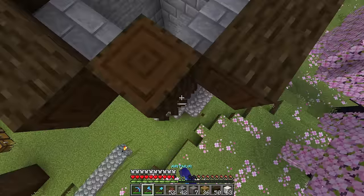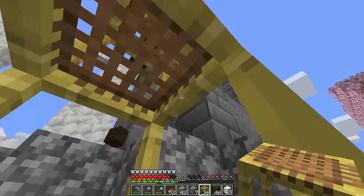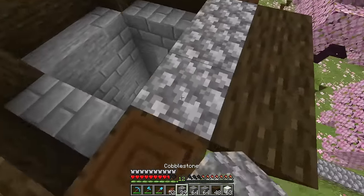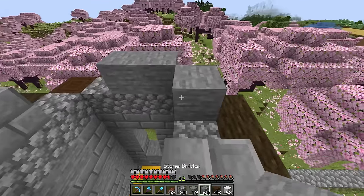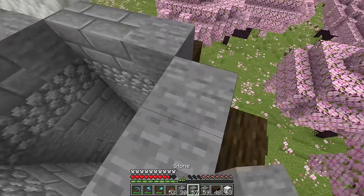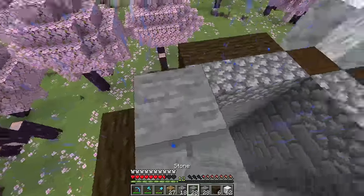I want a tall tower, but I don't want it to be too same the entire way up. To break it up and make it look a little bit more interesting, and to add depth to the build, we'll do a dark oak stripe popping out, then start the next segment — basically exactly the same.